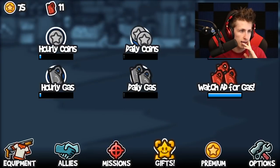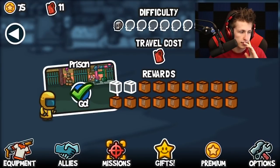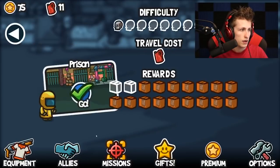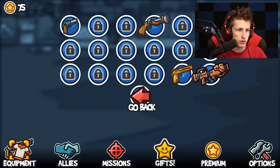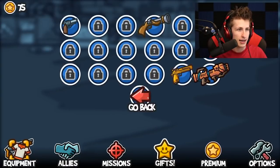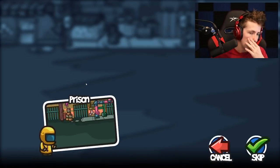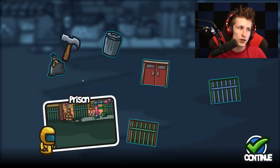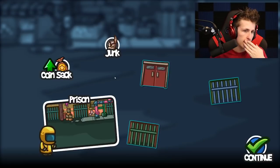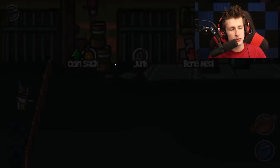Alrighty — allies, we have no allies. We don't really have any coins but that's fine. I'm ready. Wait — we can buy weapons, right? These are locked. Oh, you have to actually buy it — I didn't want to buy it, that was an accident, I swear! I canceled, whoo, I scared myself, I didn't want to do that. All right, let's go back to missions. We have to go for the luck — coin sack, trash can, junk, okay. Let's do the green bars — bone meal, dang. At least we got the coin sack which is pretty good.